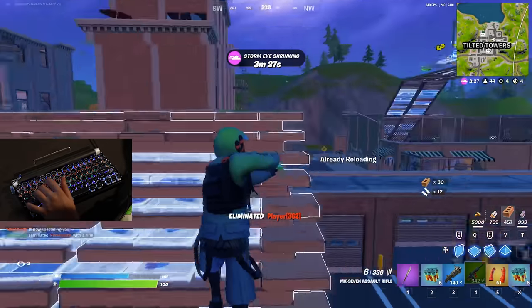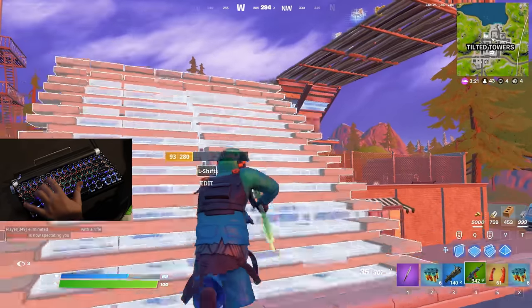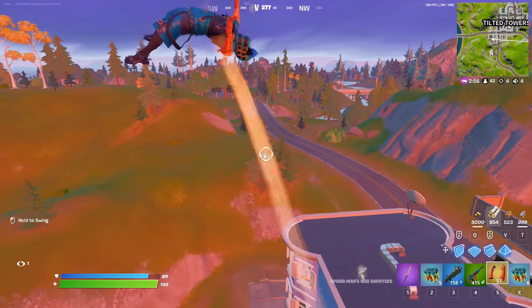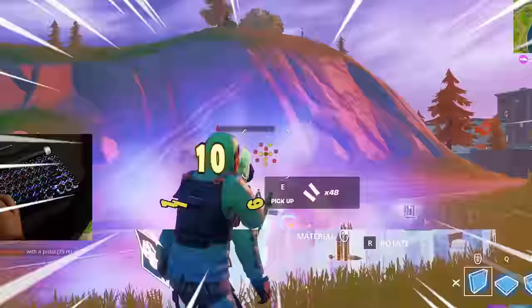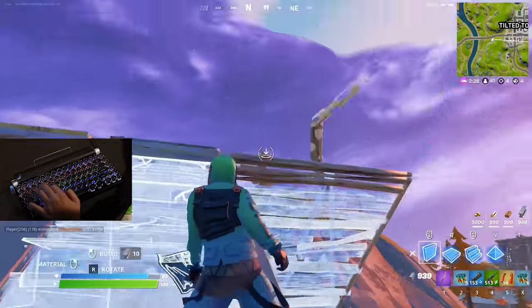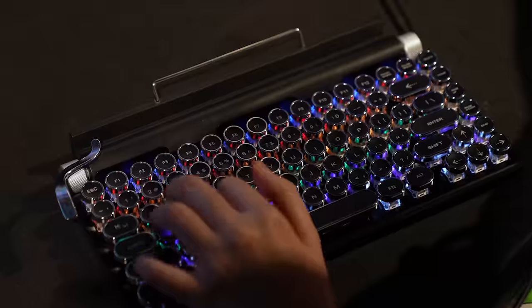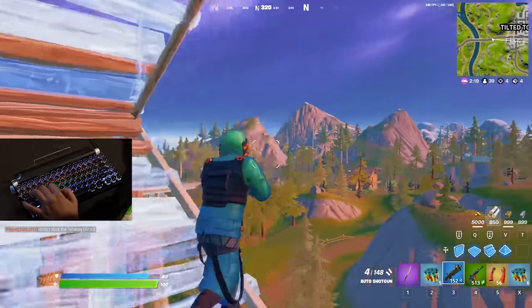Got another guy over here. I'm getting used to this typewriter — I don't know why it was messing with my aim, but we're popping off here. I just spotted another llama — this is our third llama this game. Got another guy that's not happy I took this llama. You don't know who you're going up against right now. I got a typewriter, buddy. Tag 20.